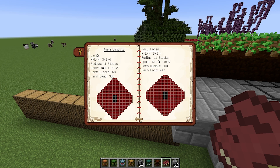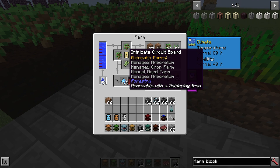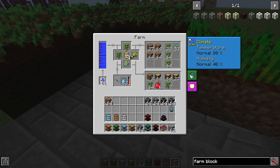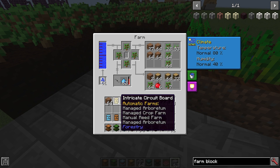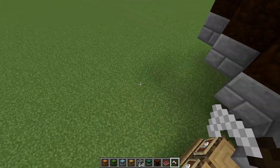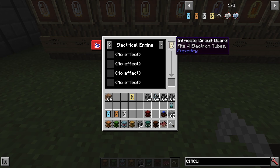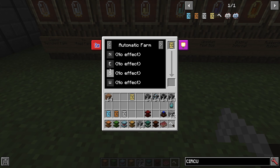You will need to put your circuit board into the farm, and that will be removable with a soldering iron — just left-click it on the farm to remove it. If you want to configure a circuit board, get your soldering iron, right-click it, and put in — for example — an intricate one, which will be able to do all four sides. Scroll over to Automatic Farm, and then put your tubes into the north, east, south, and west slots. This is going to dictate what kind of farm you get on each side.